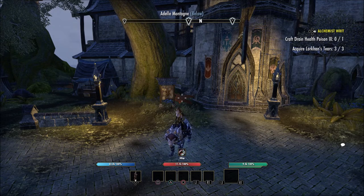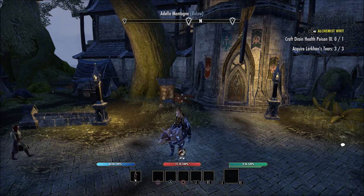A crafting bag which gives you unlimited storage space for all of your crafting materials. Double bank space for all of your characters account wide. A 10% increase to experience and gold acquisition. Also crafting inspiration and trait research rates get that 10% bonus as well. Also double furnishings and collectible space in player housing, and the exclusive ability to dye costumes and double transmute crystal storage.